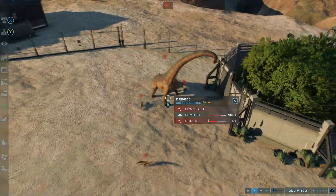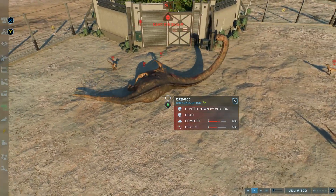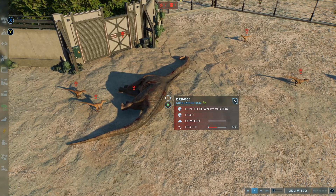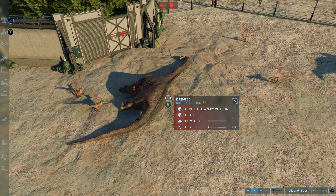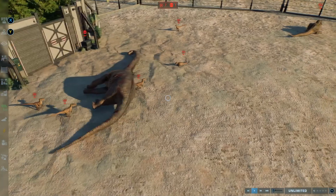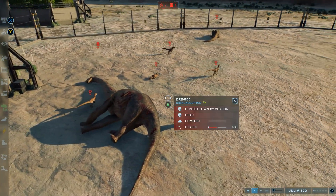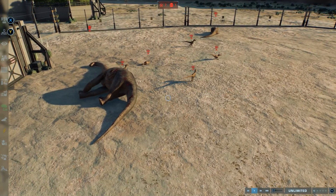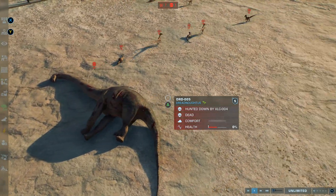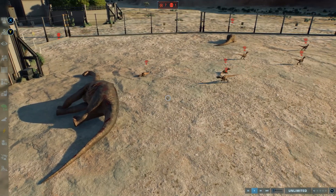Number ten is the ability to nerf pack hunting. Three raptors just took down a Dreadnoughtus in seconds — tiny raptors versus a massive sauropod and it's over almost instantly. There's a good balance mod on PC by Hyper, but console players have no recourse, and it's been widely noted how overpowered raptors are. Please add the ability to nerf or remove pack hunting, or at very least buff the stats of large sauropods so they're harder to kill or can actually fight back.